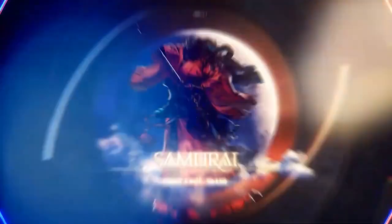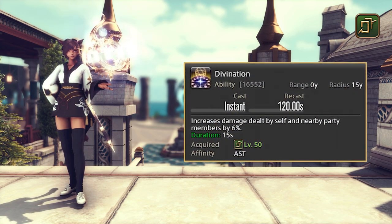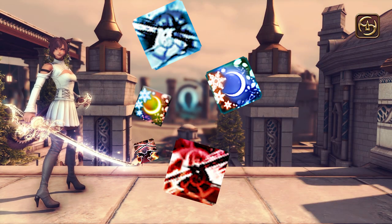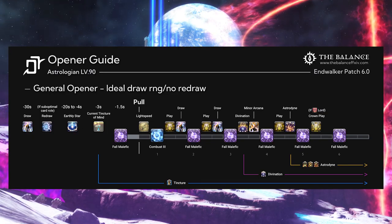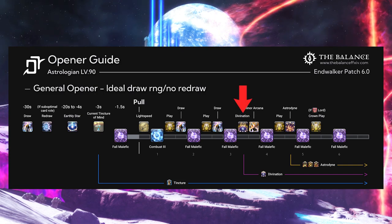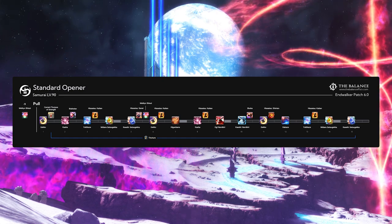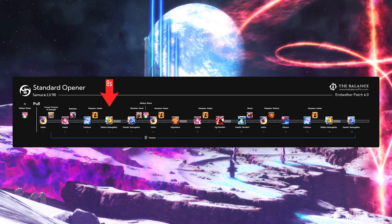Let's look at Astrologian and Samurai as an example. Astrologian's major raid buff is Divination, a flat 6% damage buff to the party for 15 seconds. Samurai on the other hand does not have a raid buff, but is viewed as one of the largest contributors of potency to raid buffs in the game. When we look at the recommended Astrologian opener from The Balance, Divination is shown to be used at around 7 to 8 seconds into the fight — we'll say 8 seconds for simplicity. And the recommended Samurai opener from The Balance discord shows that the Samurai burst should start right around 8 seconds into the fight.